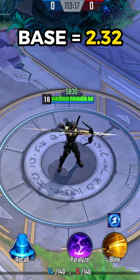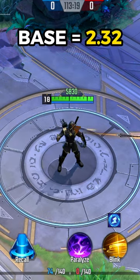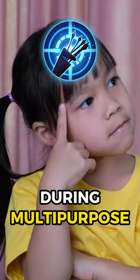Hawkeye's attack speed value will stand at 2.32, while using Multi-Purpose Bow will put it at 2.5. Why is this important during Multi-Purpose Bow's duration?